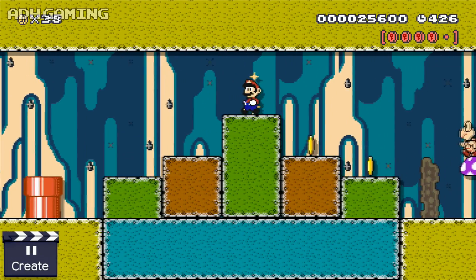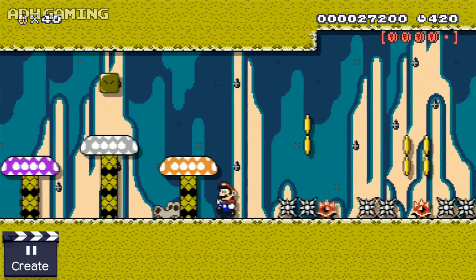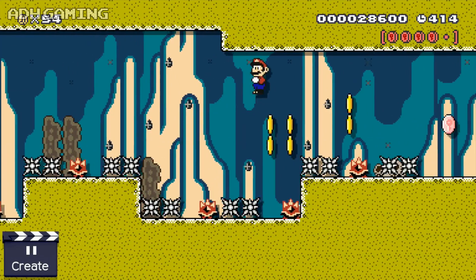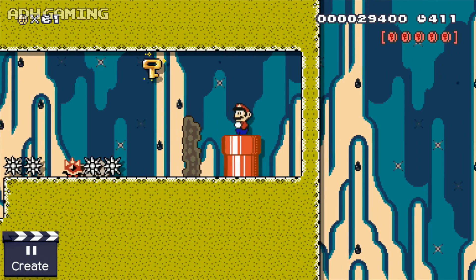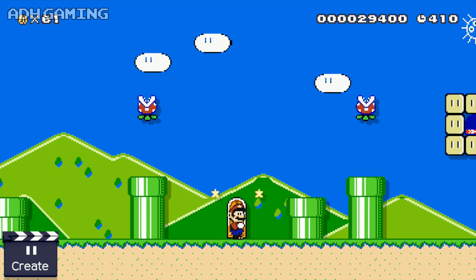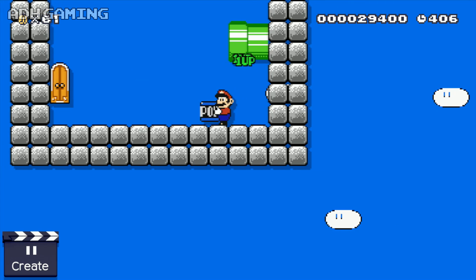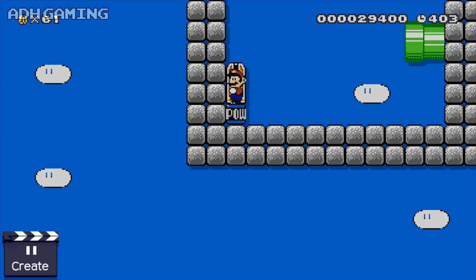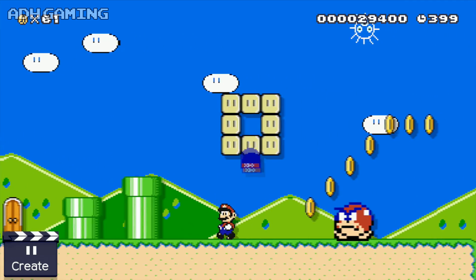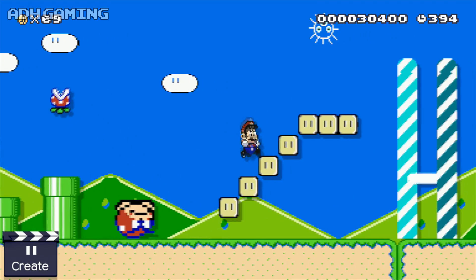Let's jump across the platforms here — there's a mushroom up here so I might as well grab that. Let's use our spin jump, carefully does it. Last one. We've got our key, so I might as well go through that locked door. Let's collect some extra lives and take the power block, then get back through the door. Let's hit the P-switch — that should create a little pathway up — and just jump straight onto the goal.